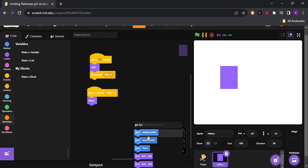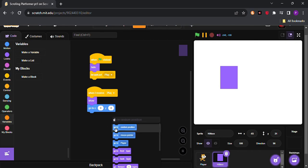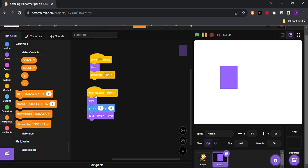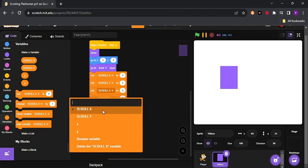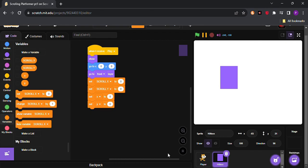After showing, go to x:0 and y:0, then go to front layer. After that, make four new variables: x and y for this sprite only, and scroll x and scroll y for all sprites. Set all of them to 0.